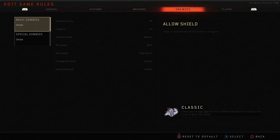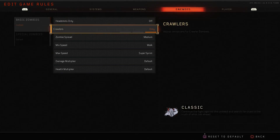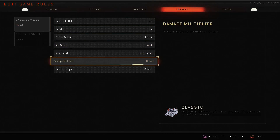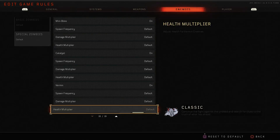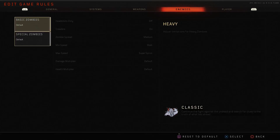In terms of enemy configurations: headshots only — a fun one to practice accuracy. Crawlers only, no crawlers, or normal zombie spread. Spread controls how much zombies group together — loose zombies make training harder, tight probably makes it easier. Minimum speed lets you set all zombies to sprint or walk. The damage multiplier adjusts how much damage they deal — double means two-hit, half reduces it significantly. Health multiplier adjusts their health to double or half. There are four types of special zombies: heavy, mini boss, catalyst, and vermin. Vermin includes things like dogs, mini boss includes things like Brutus, and catalyst includes the elemental zombies like stokers on Voyage.